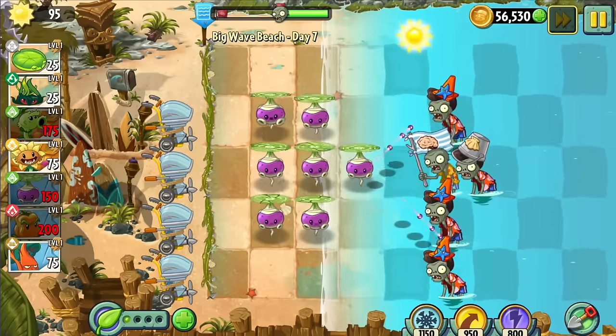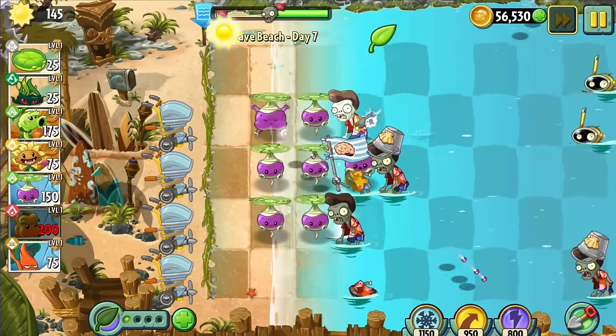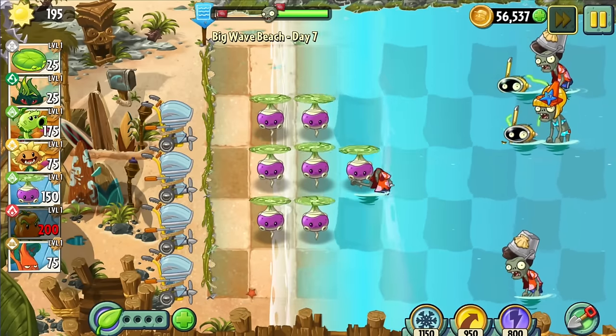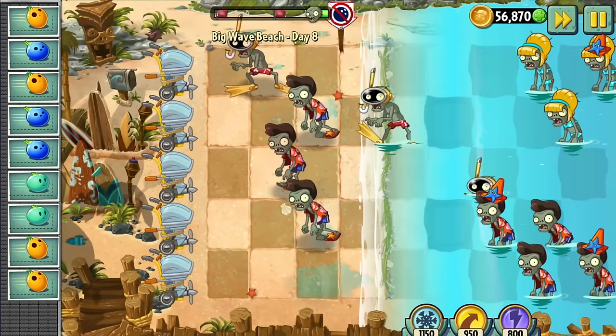I decided to try Rotobaga, a plant supposedly good at dealing with Big Wave Beach due to its ability to hover above water without a lilypad. Supposedly being the key word here, at least for this challenge. The Rotos couldn't handle all the tanky bucket heads, allowing them to shred through the finite defences. This isn't to mention the snorkel zombies who were basically impossible to deal with. Needless to say, Day 7 was impossible.